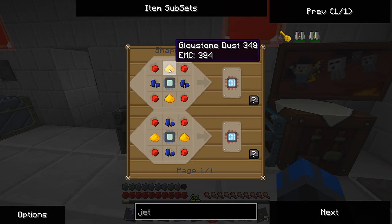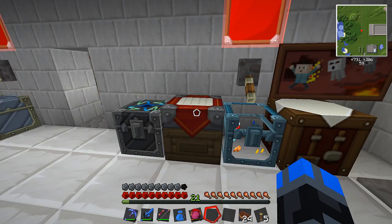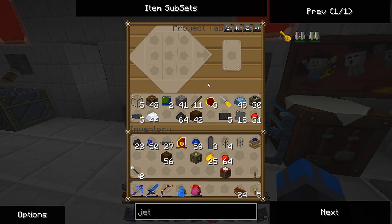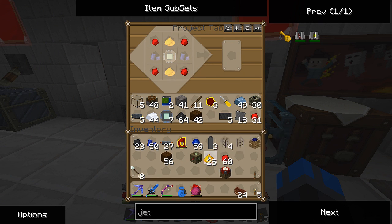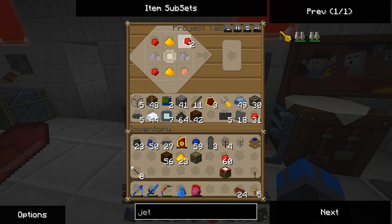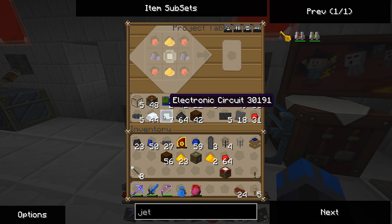I just need one advanced circuit, so I'm going to grab a couple from up here — like seven, because we have like 20-something up here. I need some of these. I like the fact that we have a machine to make all the things we don't like making. Circuits are involved in so many different things. There's so much going on with the circuits. Wait — there are circuits right in the project table! What are you talking about? Oh, there are electronic circuits right there. I thought we had advanced circuits somewhere. Well, we don't now. So I need this guy. Advanced circuit. Thank you.